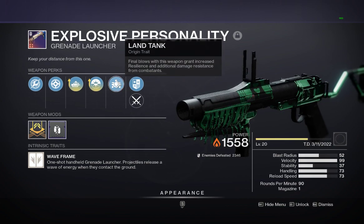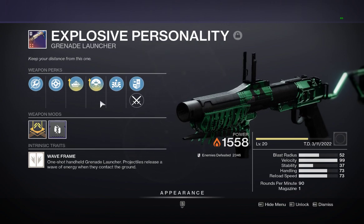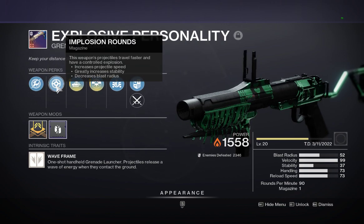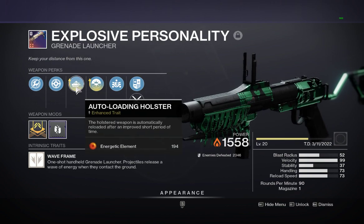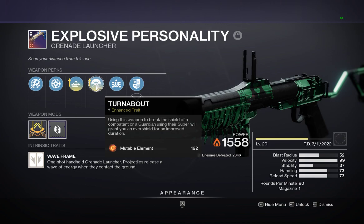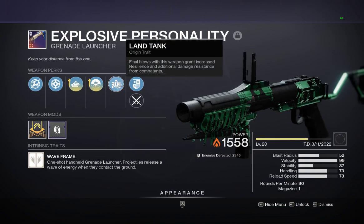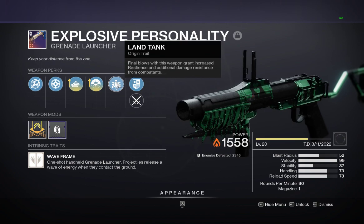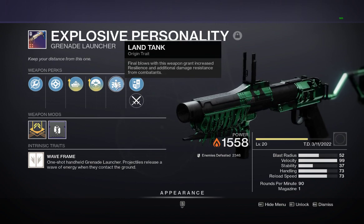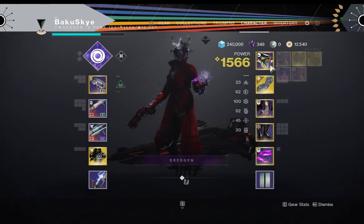We are grinding these weapons and all the materials to do more weapons just like this one. I went with Hard Launch, Implosion Rounds, Auto Loading Holster, and Turnabout — which once you break a shield it will give you an overshield. That ties more into the build later, and taking final blows with this build will grant me increased resilience and damage resistance from combatants, making me more survivable.